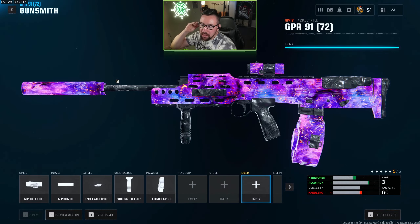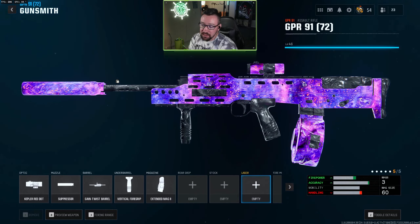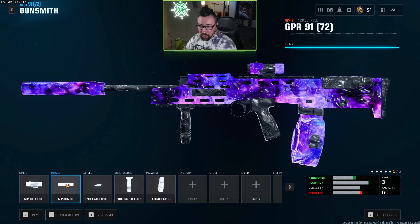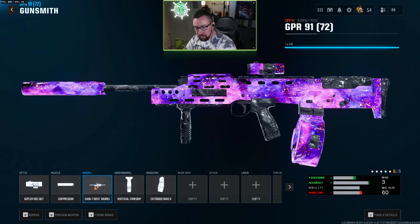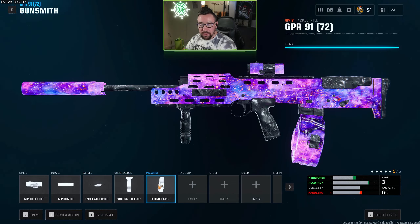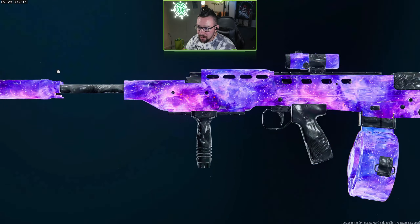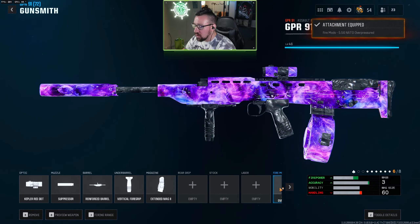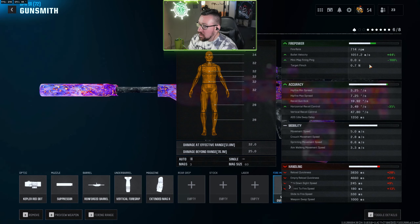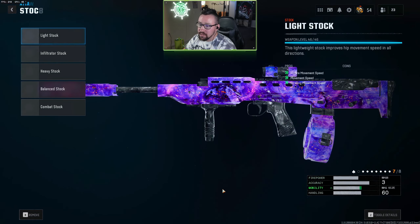Coming in at number two, we have the GPR. If you play small map and are an aggressive player who likes to run and gun, the GPR is probably your best bet because it has such amazing handling, but still good TTKs and good recoil. Again, going with the Kepler red dot — feel free to change the optic for higher zoom if you want. I'm going suppressor, but most of you would probably prefer to run the compensator. I'm going gain twist for more bullet velocity, but reinforce is fine. Vertical foregrip and extended mag 2 is probably ideal for trios and quads — if you're playing solos or duos, you can probably get away with extended mag 1. For the gunfighter build, you can swap the barrel back to reinforce to sacrifice some bullet velocity for more range, then once we add overpressured, our bullet velocity is in a pretty good spot. The general rule of thumb is you want bullet velocity to be at least over 1000, and 1100+ is when it starts to feel really good. Then add the quickdraw grip for faster ADS, and a heavy or combat stock.